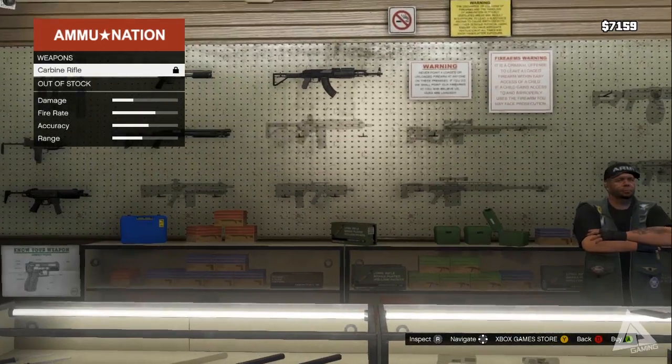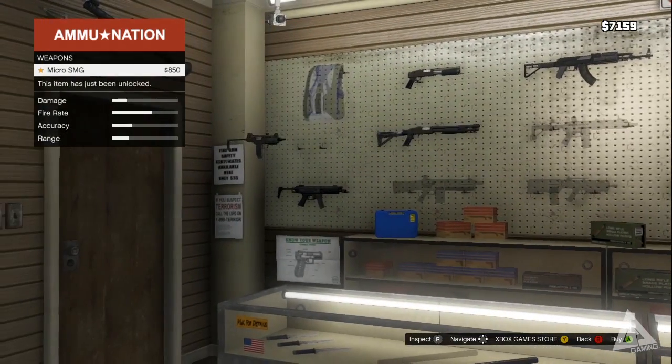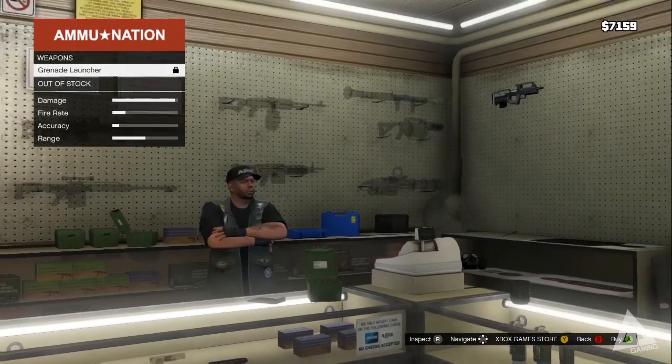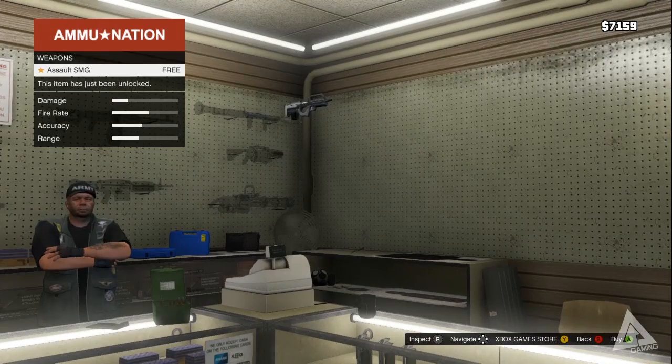If you go to any of the gun shops located around Los Santos, when you walk in you will see that there is a wall of guns at the back of the shop. If you walk up to this chap and press right on the D-pad, you can basically initiate buying ammo, weapons, upgrades, that sort of thing.